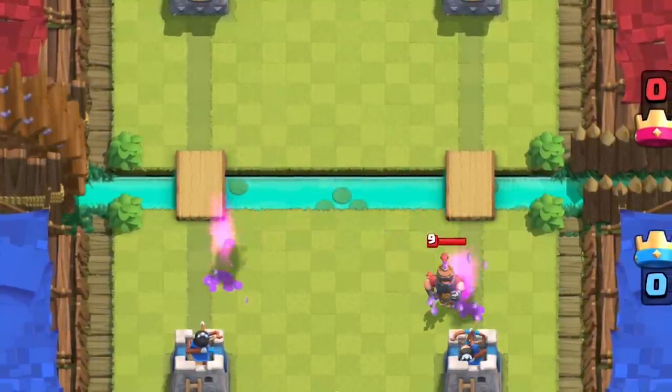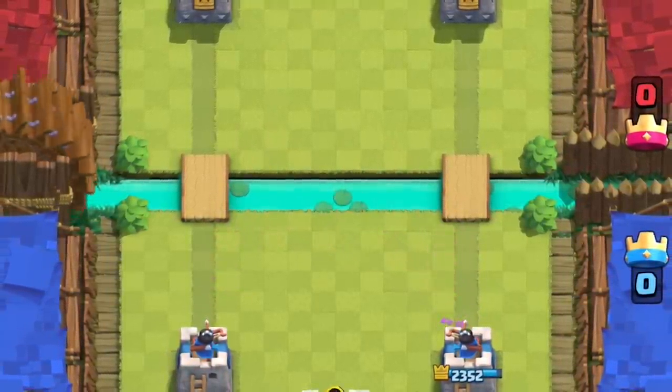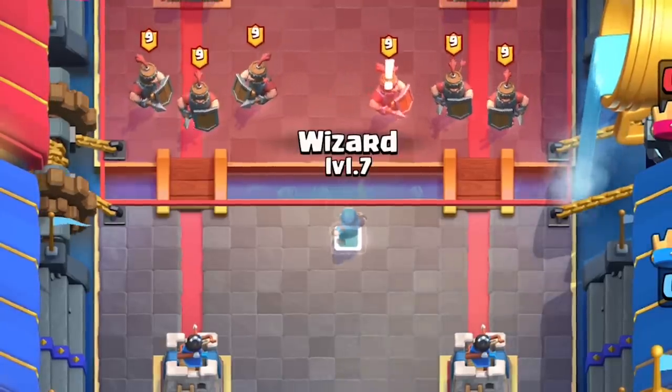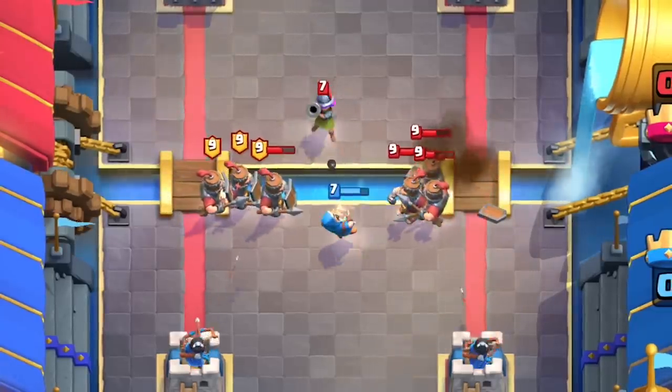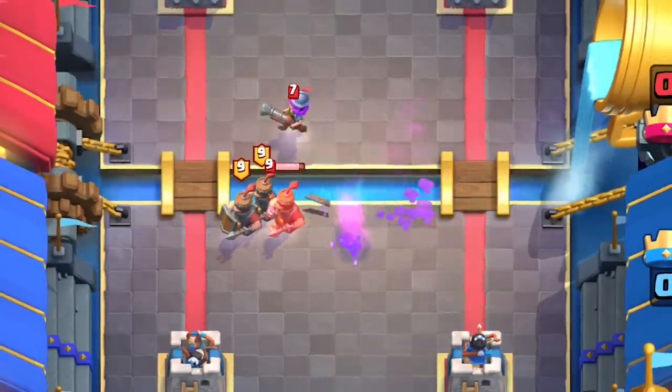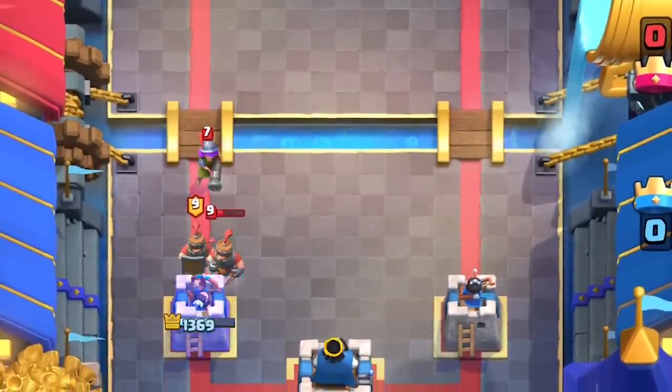Maybe a couple hits on your tower, but that's way better than 1700 damage. However, you put a wizard that high and he is going to be sniped by anything that hides safely behind the recruits — a musketeer, archers, cannon, dart goblin, you name it. Anything will snipe your wizard and you're gonna lose both lanes.